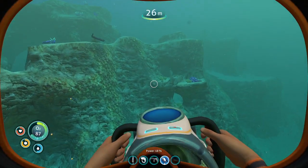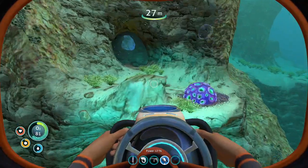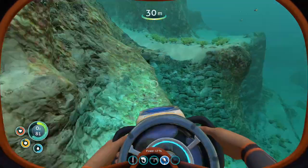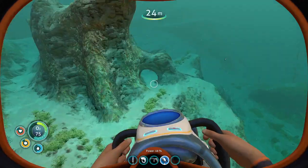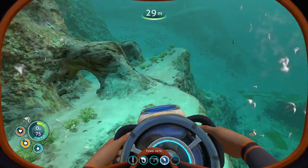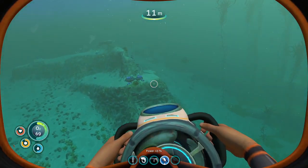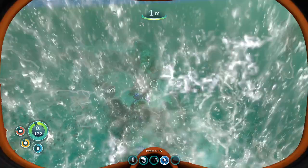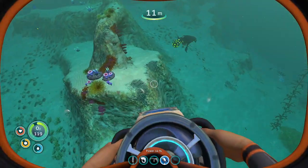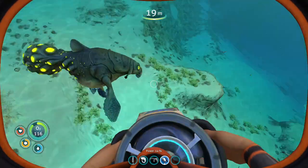Silver is probably the one thing in this game I have the hardest time finding. Everything else is everywhere — as long as you get in the right biome you're going to have tons of it. Silver is one of those things where it's a drop rate, and it's also literally everywhere — except for where I want it to be.